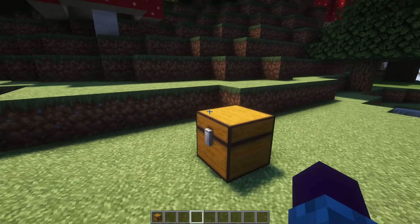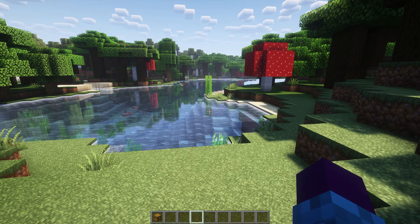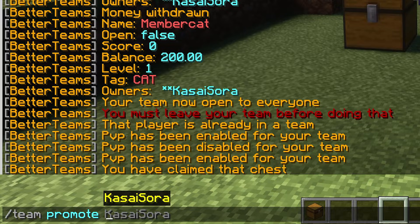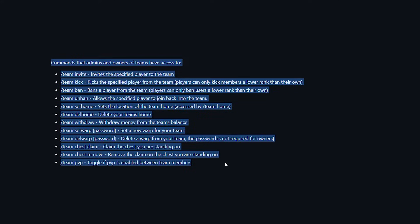Now, something else that's really important to know is that you can rank out players in your team. By default, everyone in your team is just standard — they're just a normal member. But when you do slash team promote and then the player name, they can be promoted to, for example, admin. When someone is an admin in your team, they will be able to use more commands. So admins and owners have access to commands like kicking players, banning players, setting homes, deleting homes, claiming chests, removing chests, and also toggling PvP.